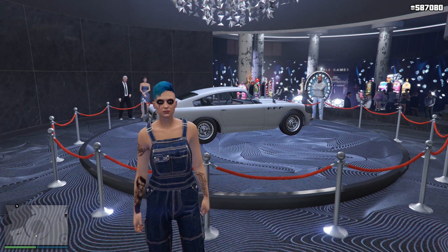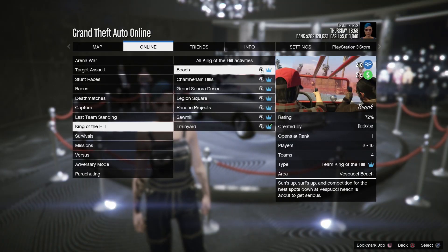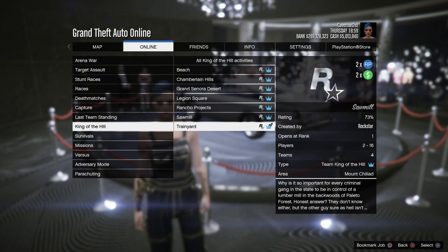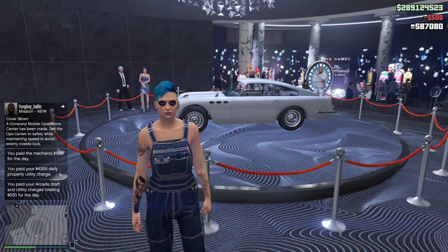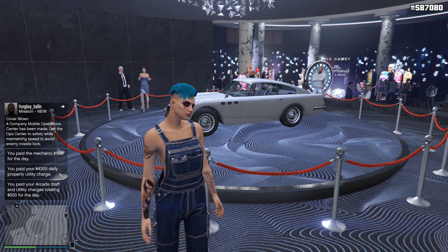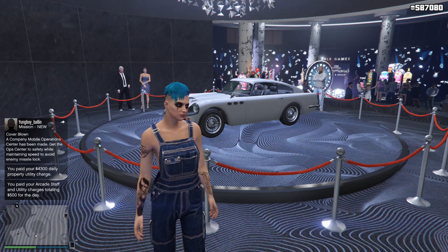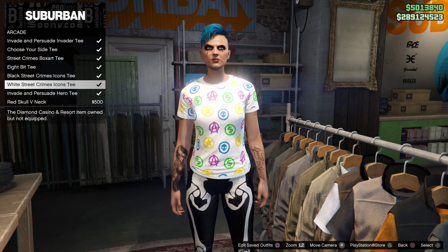The double money method this week is all the King of the Hill — they provide double money and RP. Also all the casino story missions and the casino free roam missions are double money and RP. Also this week you can unlock these shirts: the white Street Crimes and the black Street Crimes.